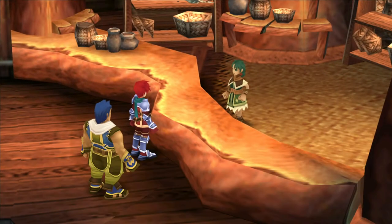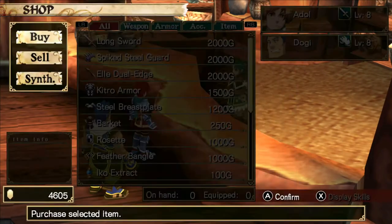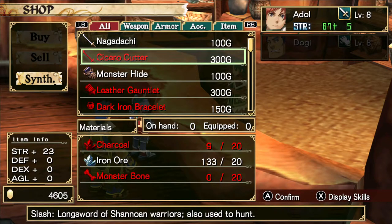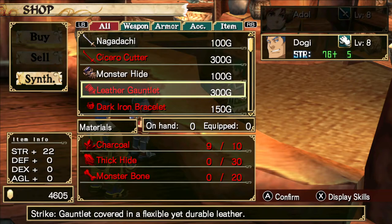We want to stop off in the item shop because there is stuff for us to buy. First off, let's check out the synthesis list. As you can see, we've got a couple of new weapons: the Cicero Cutter and the Leather Gauntlet.